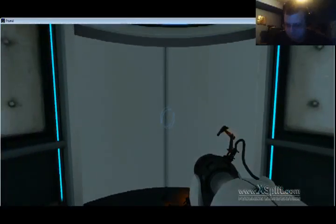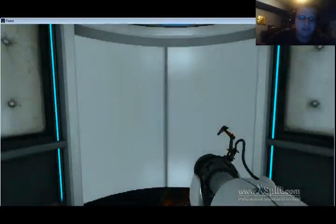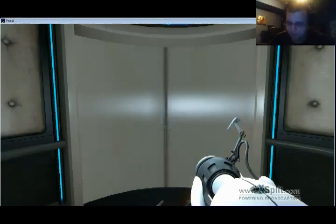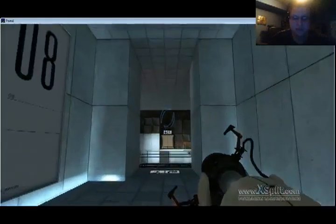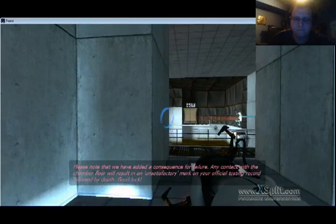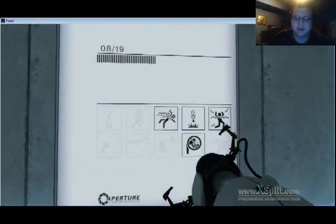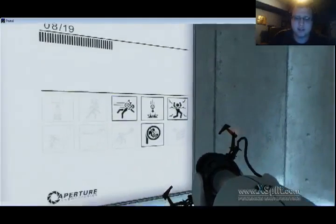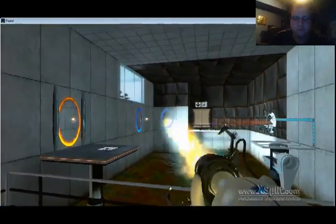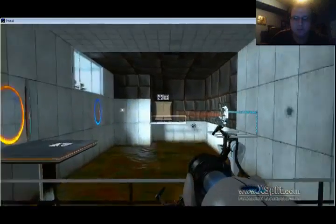Now to the next task. Just getting close to ten minutes, so about another three and a half minutes — good. Please know that we have added a consequence for failure. Any contact with the chamber floor will result in an unsatisfactory mark on your official testing record, followed by death. We've got the balls that bounce off the walls, and don't drink the water. There we go — that was easy.